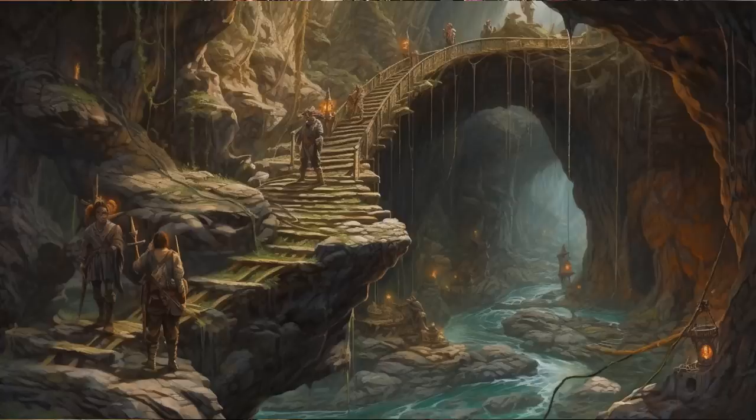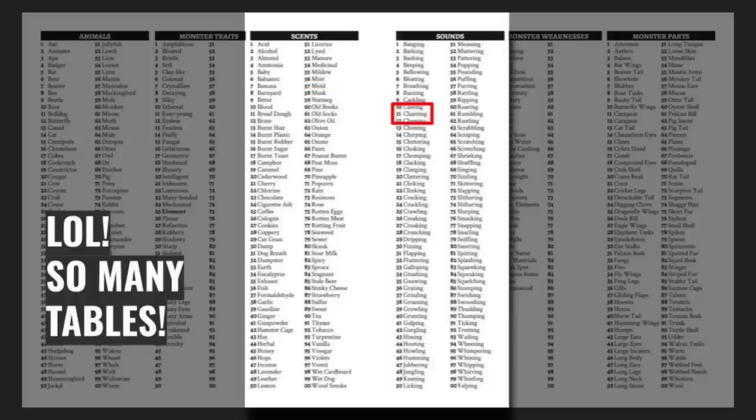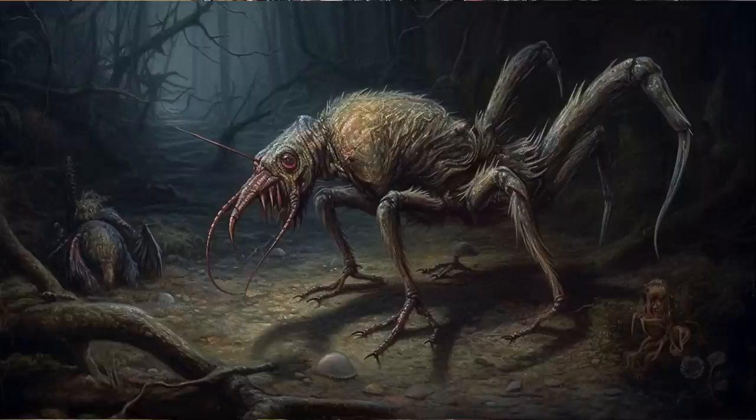Next we need a terrible monster that is trapped at the bottom of the dungeon and waiting to be released — either by the player characters, some gnoll barbarians, or even some treasure hunters who are too ignorant to know better. Rolling on the various monster description tables returns the prompts Rooster, Musk, Chanting, Scorpion Tail, Many-legged, Anti-Magic, Manipulate, and Deformity. Therefore, a scorpion-tailed, anti-magic emanating, 4-taloned giant rooster named Talon Sting is trapped at the bottom of the complex.